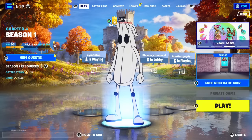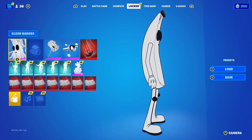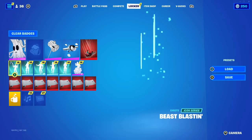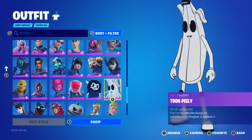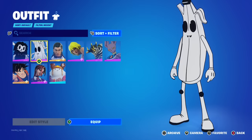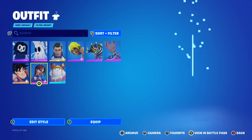Oh my god — I'm on the Battle Pass tab right now, the Compete tab. There's one thing left: the locker. Okay — the notification is not really on the skin. It's like on the emotes. Let's go and check out the skins. Let's check the Recent tab so we can see if we got a new skin. These are my recent skins. It seems like we didn't get any Renegade Raider outfit inside of our locker.